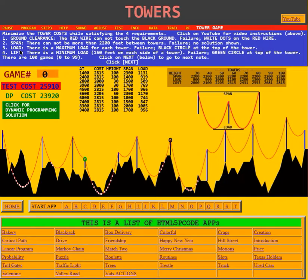Next is lift. There is a minimum load of 150 feet on each side of a tower. Failure means a green circle at the top of the tower. Here we see a tower with a green circle — the span of the wire from this tower down to the next is actually pulling up on it. It needs 150 feet of load on each side, but this tower doesn't have any load on the left side.